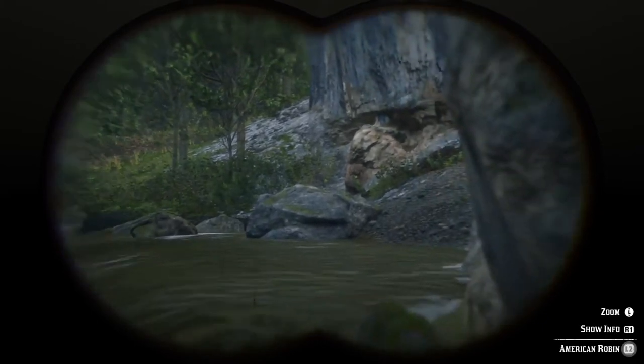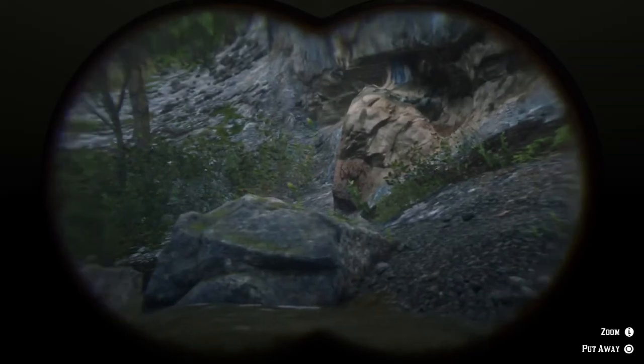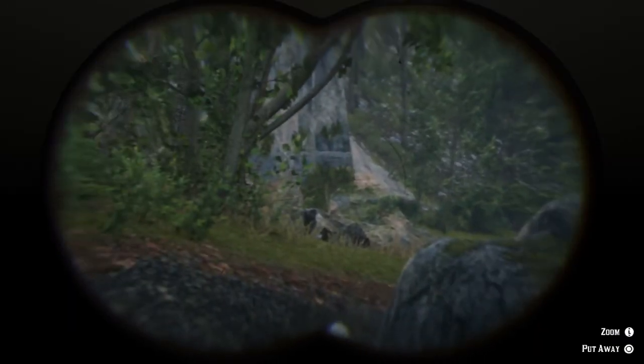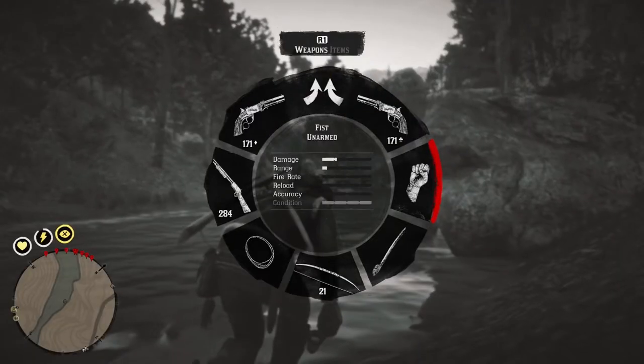These birds are easily spooked, even from a great distance. So approach these areas stealthily, using your binoculars to spot them. Once you find one, get your bow out with small game arrows, and use Deadeye to target them from a distance for a guaranteed hit before they get spooked and fly away.